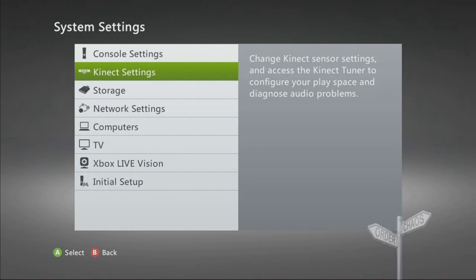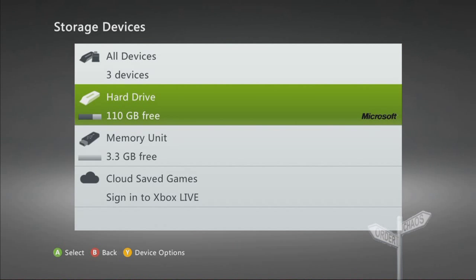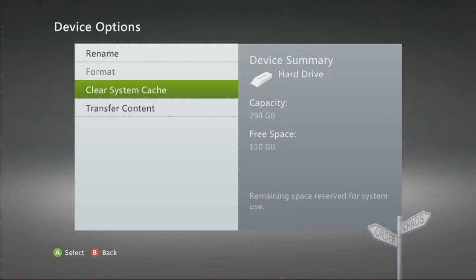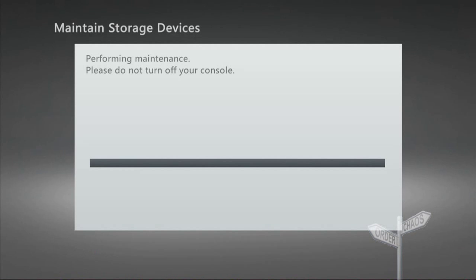Now you already need to have a golden key when doing this. So what we're going to do is go to storage. You also need a memory unit, a flash drive, USB drive, whatever you call it — one that you can save an account on, an Xbox Live account.